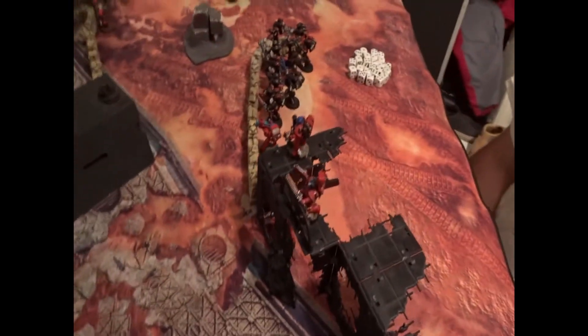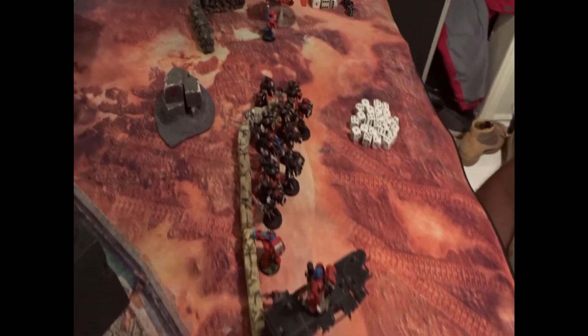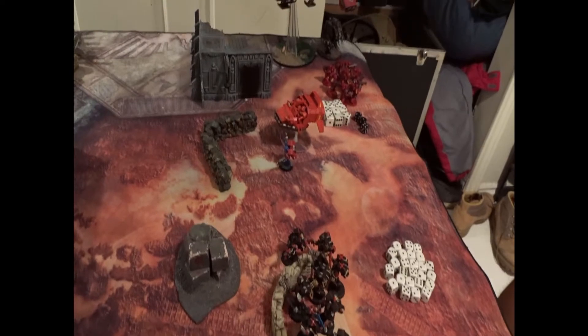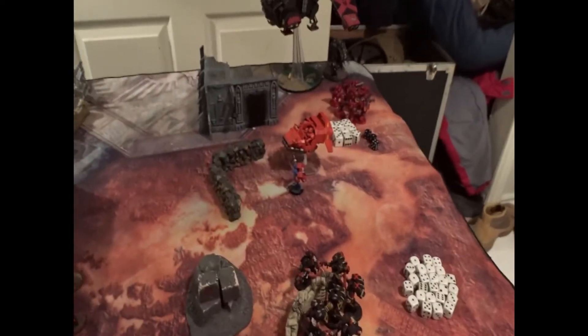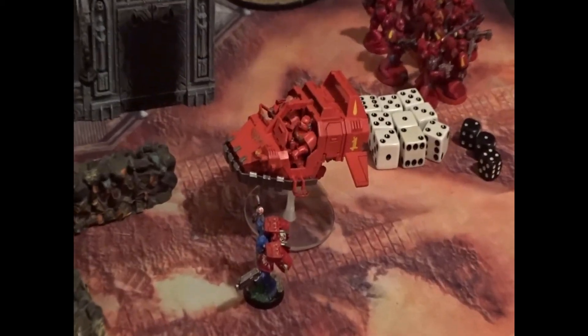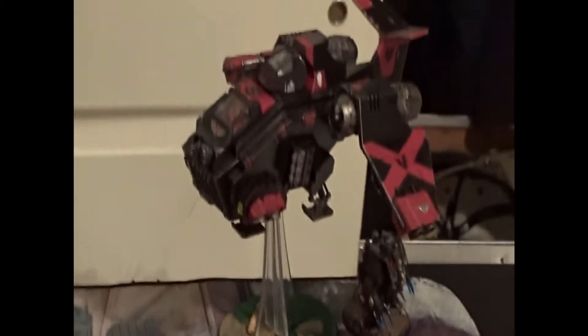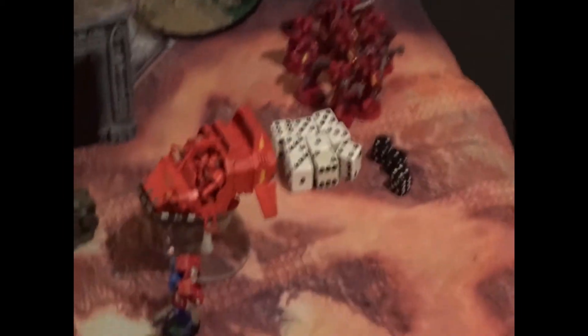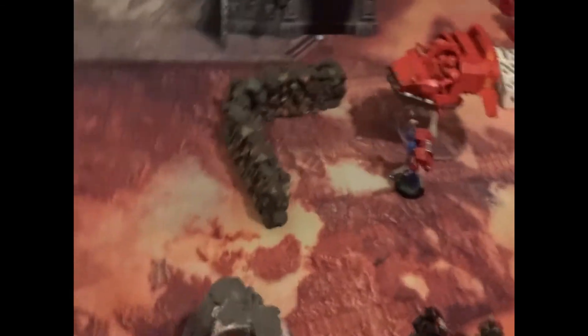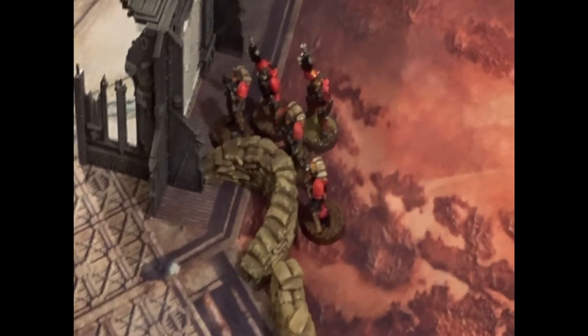My good friend Will has brought a patrol detachment of Blood Angels with a Devastator squad, a Death Company squad, a Librarian with Jump Pack and a Power Axe, a Landspeeder, a Storm Raven with a squad of Tactical Marines, and a Dreadnought being suspended from it. And he has a set of scouts as well.